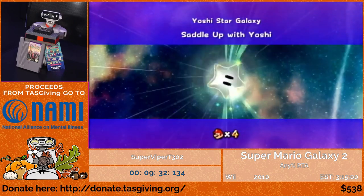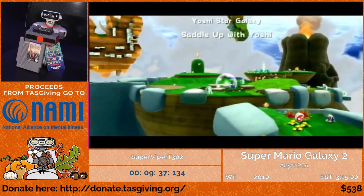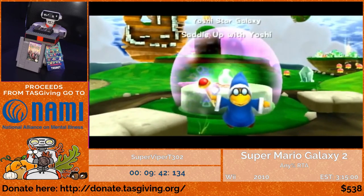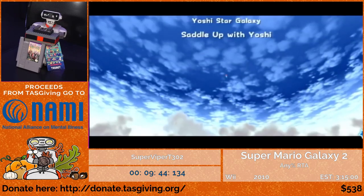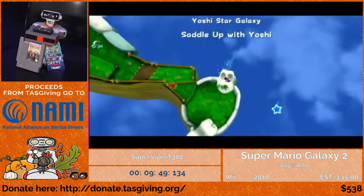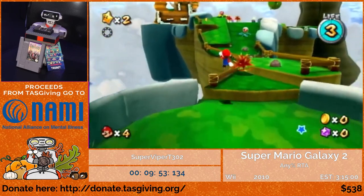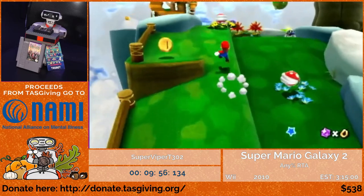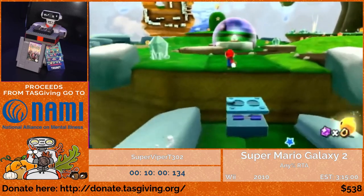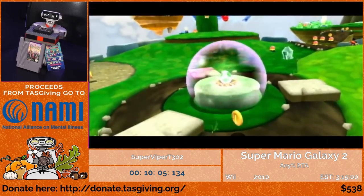Now going into Yoshi Star Galaxy — if you don't know anything about Galaxy 2 glitches, you are in for a treat, because Yoshi is the most broken thing in this entire game. With Yoshi there is an incredibly useful glitch called infinite fluttering. I'm going for a skip that saves about 20 seconds but loses about 40 if you fail it. This is a pretty common reset point for runners.